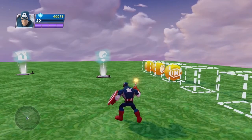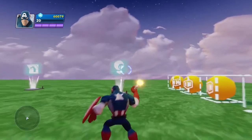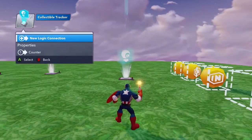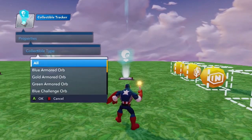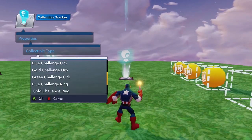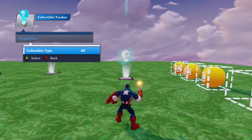So what this means is that you can use the collectible tracker instead of connecting the counter to every single collectible in your level — very, very handy. You'll see too that under properties, when I'm specifying the different types of collectible, I can do all, like I just mentioned, and I can also choose any specific type of collectible that they have in the entire game. Very, very cool.